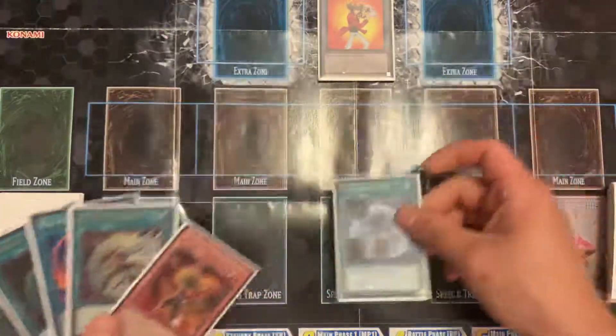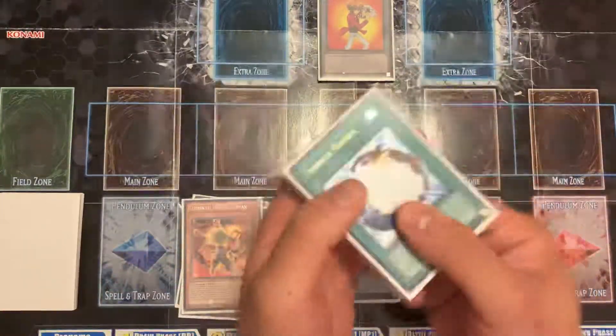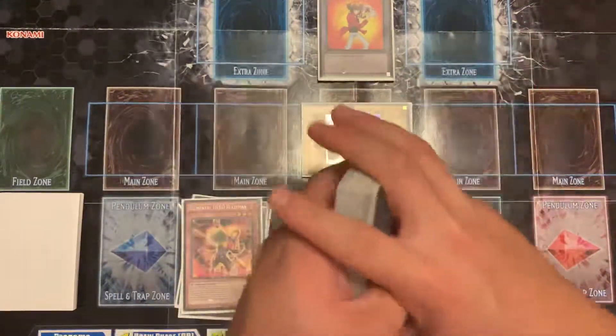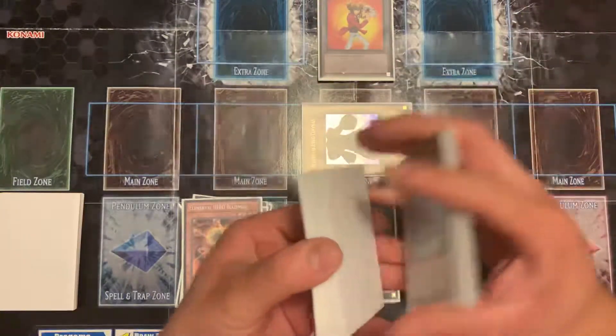Draw for turn. I'm going to activate Unexpected Die. I'll usually summon either Sparkman or Clayman off of this because I don't want to do Avion or Bristina tricks, because usually you're going for that Flame Wingman.